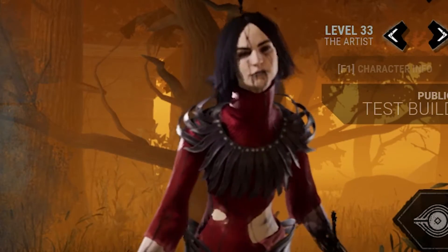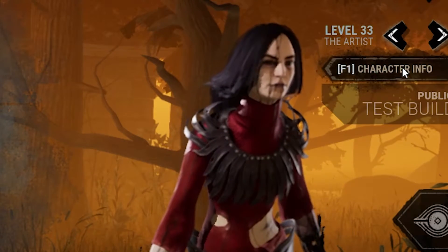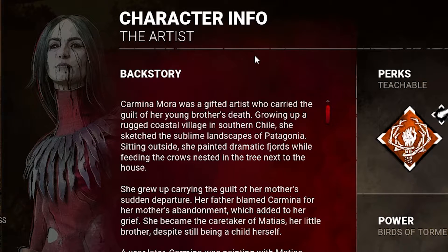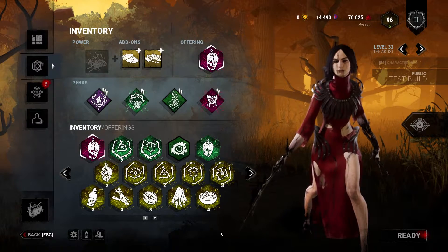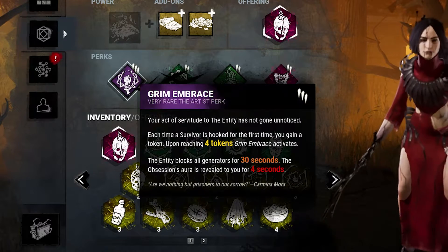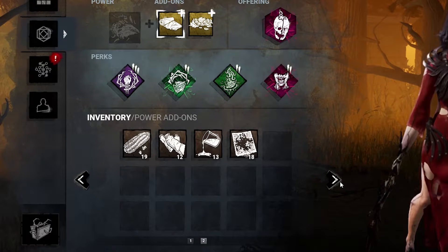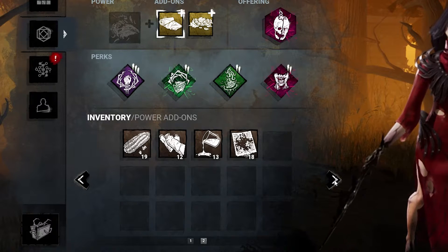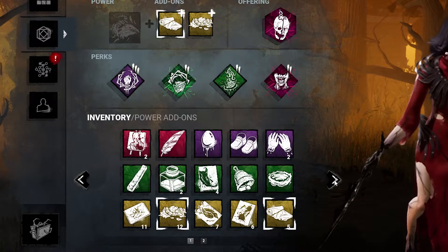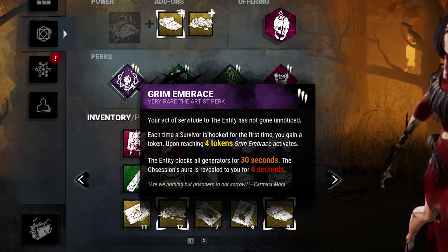Welcome back to my channel. Today I'm in the PTB with the new killer. Her name is The Artist — I just call her Crow Mommy. So today we're gonna go over her three teachable perks and all of the add-ons that I have for her. I believe I have every single add-on. I did dump about 800k blood points into her blood web before using her, so I'm pretty confident. I may be missing one or two, but for the most part I do have all of her add-ons.